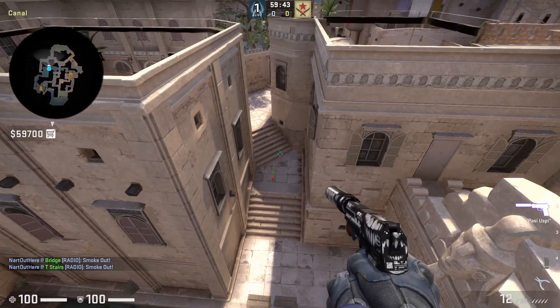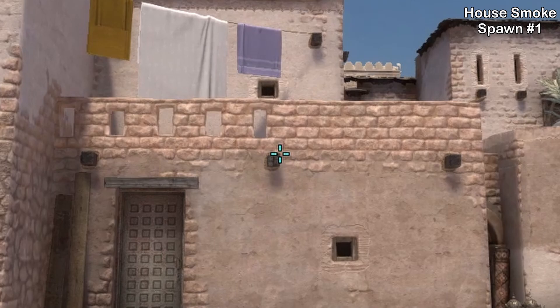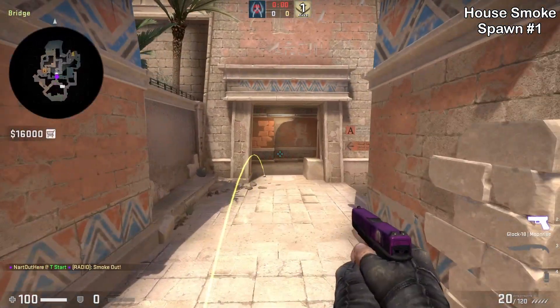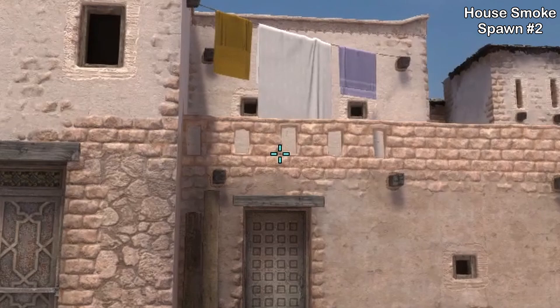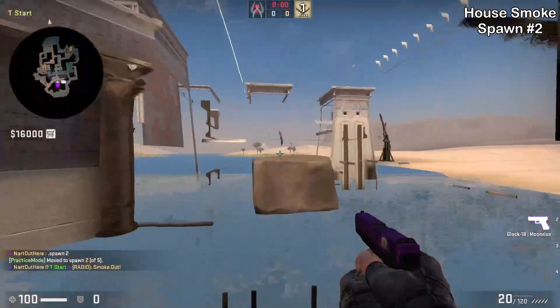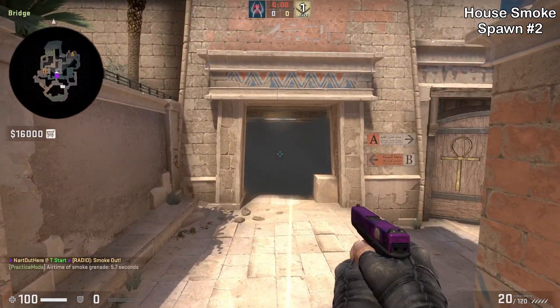Let's first get started with the house smokes. Spawn number one: while standing, aim top right of this wood then jump throw. This smoke is not going to leave any gaps — you'll see from the CT side here, no gaps. Spawn number two: aim bottom left of this window then jump throw. Be aware that the smokes I'm showing in this video I have not tested out in gameplay, so the timing could or could not be helpful.